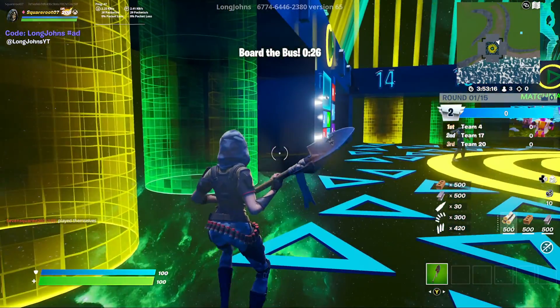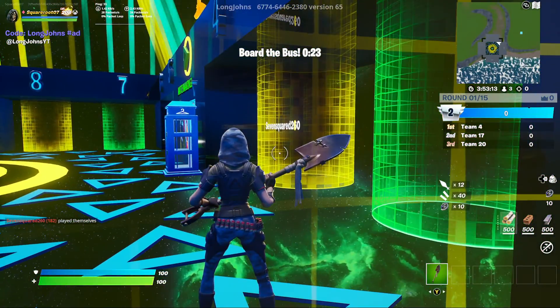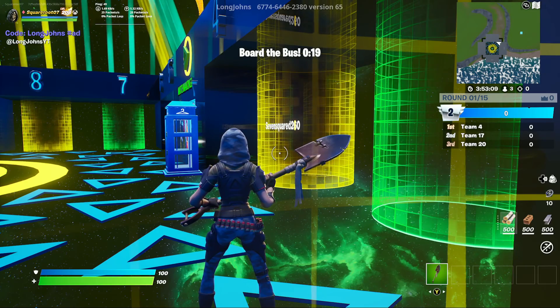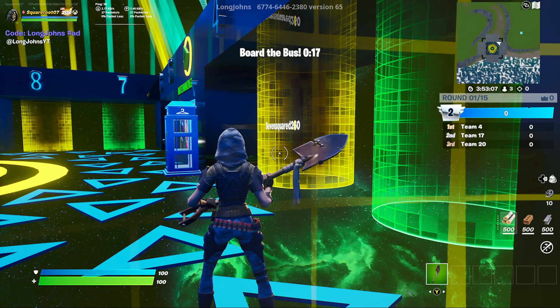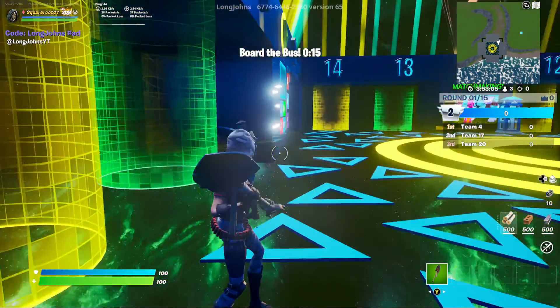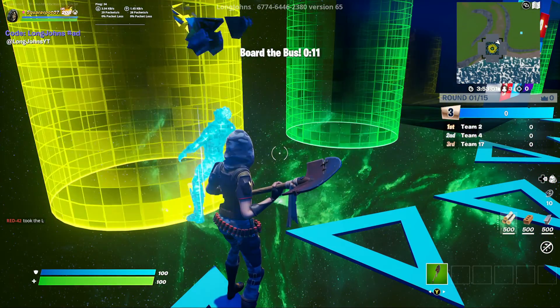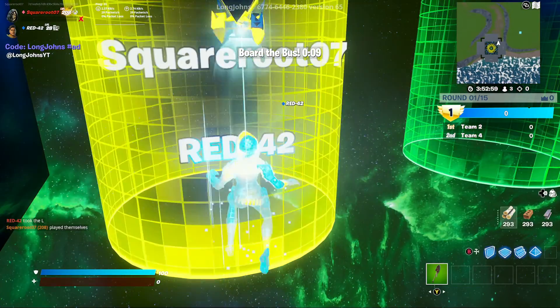Now, where's team four? Seven squared should have already entered — and there you go, seven squared did. My teammate should be entering with me in team two. It doesn't matter if you take a while to locate your team. What matters is that everyone joins the correct team number.